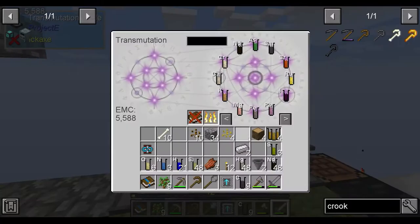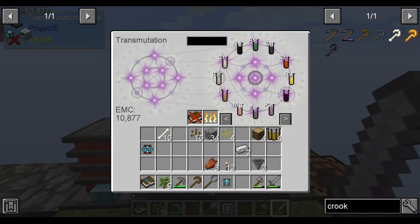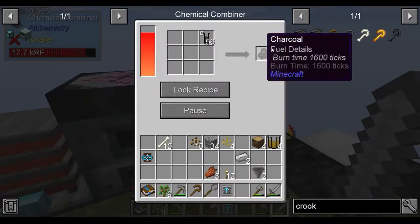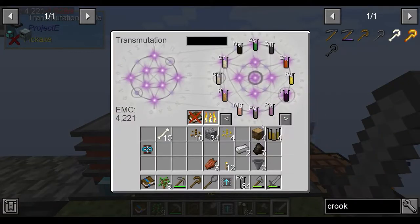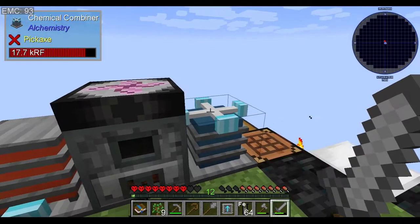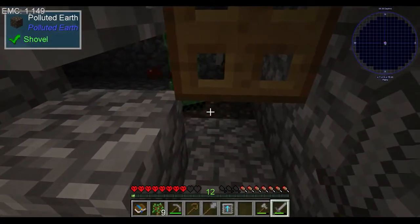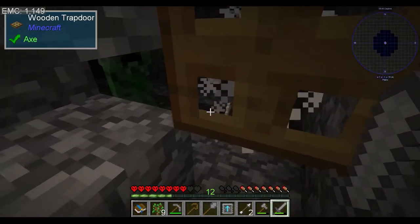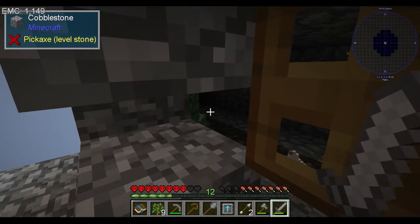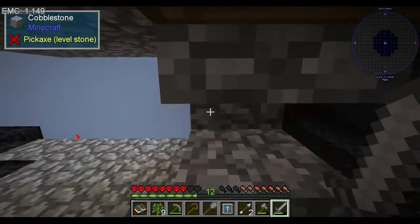We'll grab the rest of these elements, break them down, chuck them in there. We're going to need to get some more. We'll grab a stack of carbon out so that we can make some more charcoal, because we are running rather low on energy. But a stack and a bit - that's six, seven pieces of iron.